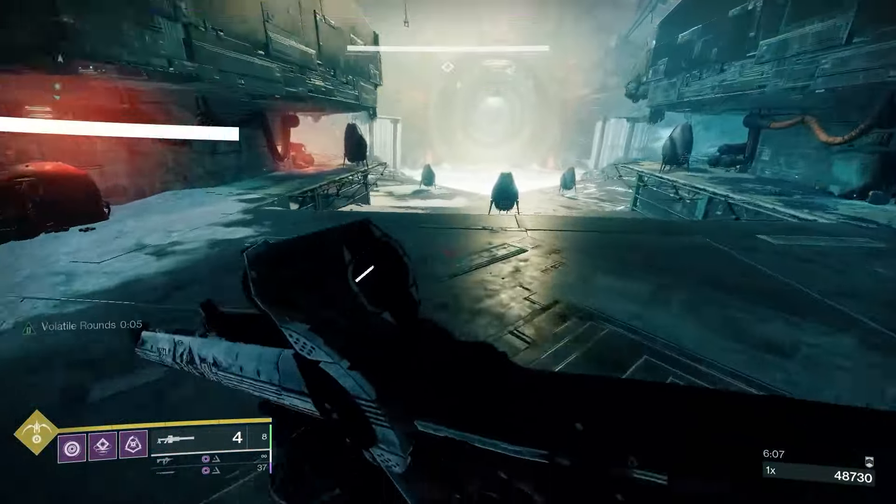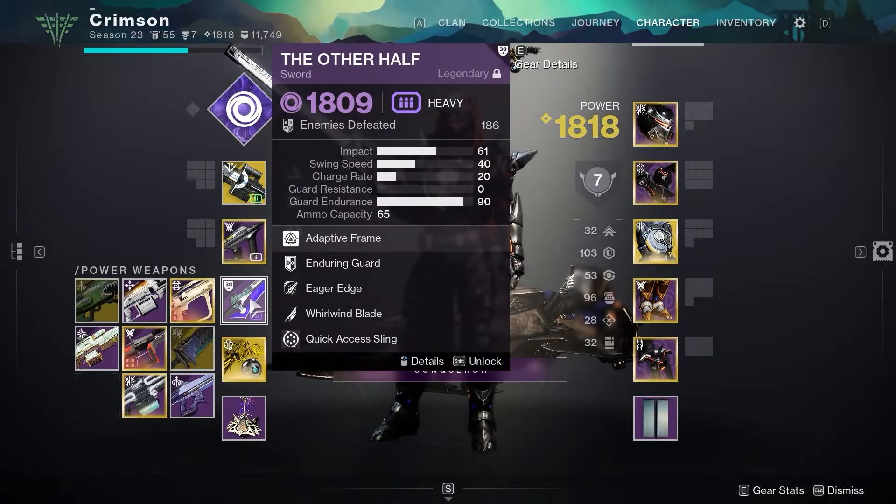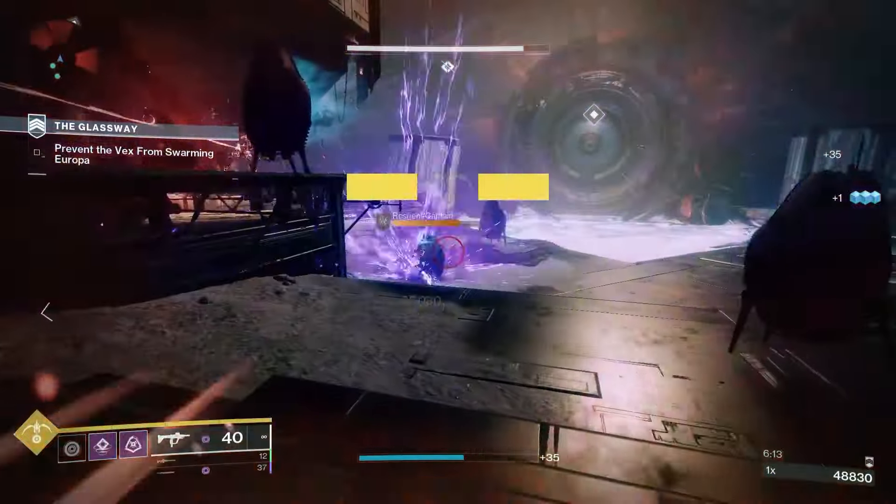Gambler's Dodge grants 130% melee ability energy as long as you activate the dodge within 15 meters of an enemy. It has a base cooldown of 38 seconds. The final abilities we need to discuss are the three Night Stalker supers: Shadow Shot Deadfall, Shadow Shot Mobius Quiver, and Spectral Blades.